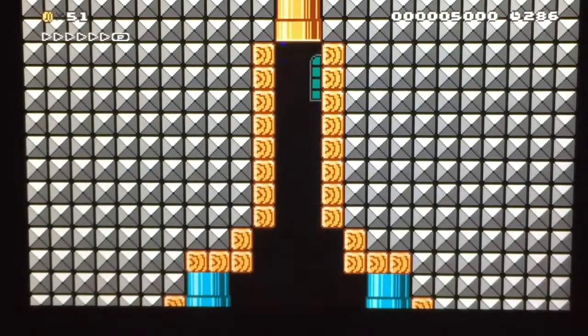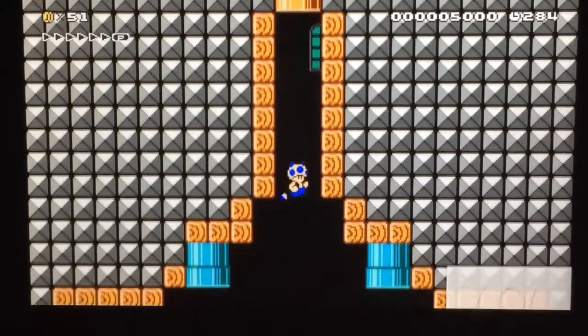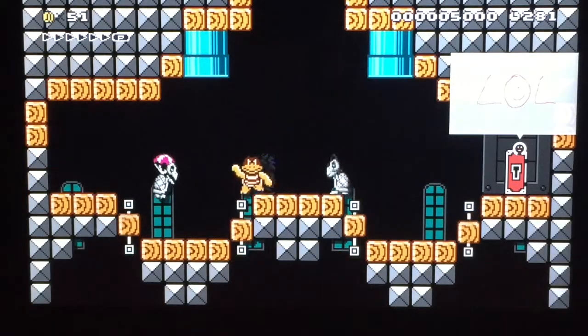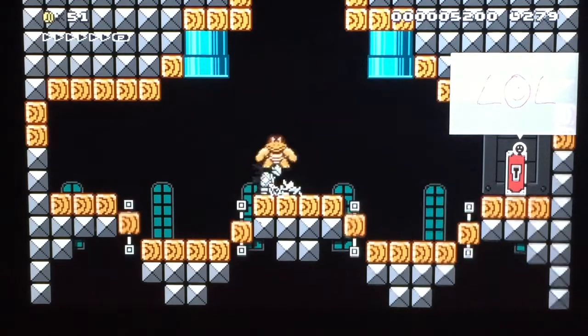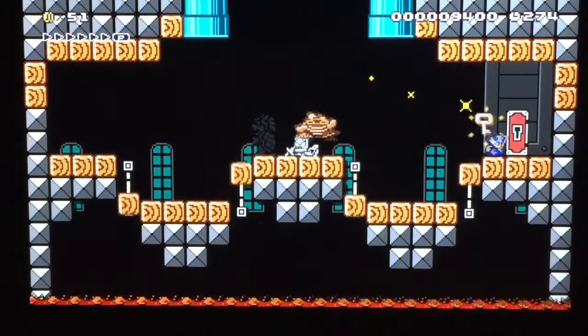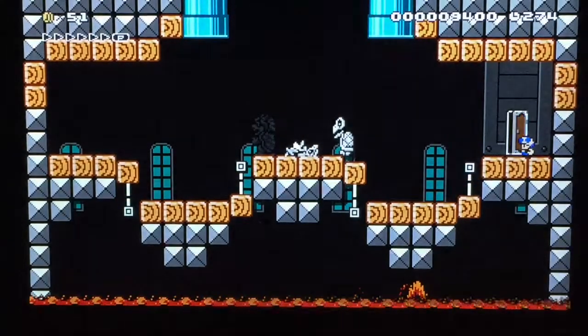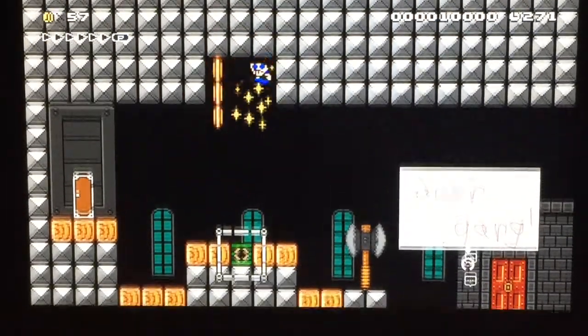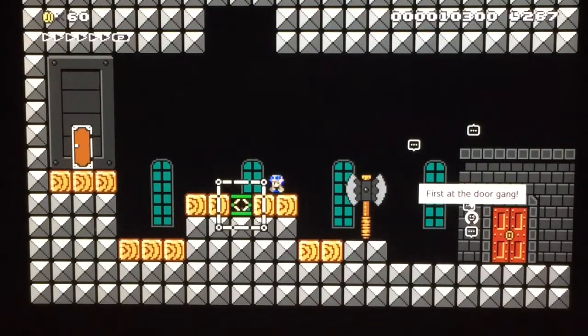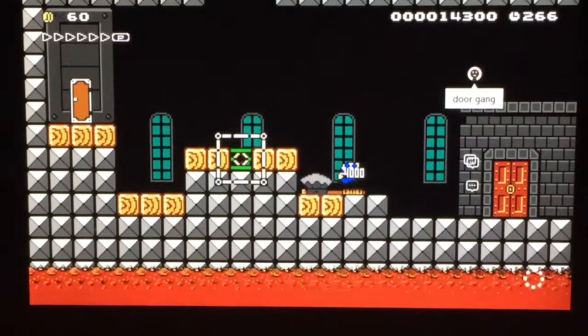I'm actually surprised that we have survived this long. Checkpoint — I'm assuming that the boss is next. I hope that the boss is next. Alright — the boss was next! We're not dying. Alright, we beat the boss — we beat Boom Boom! Alright, axe — let's axe it a question.